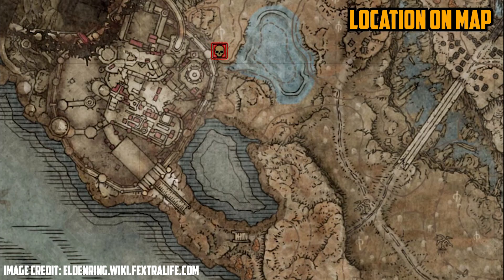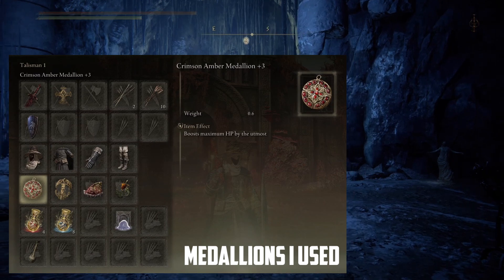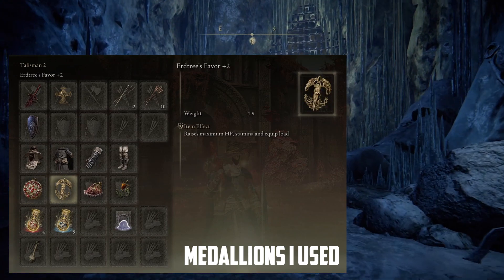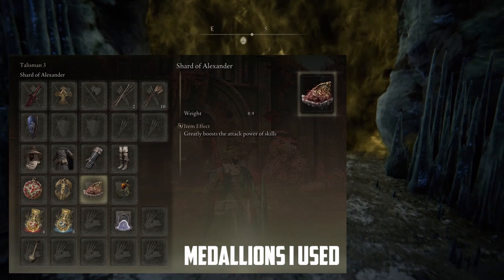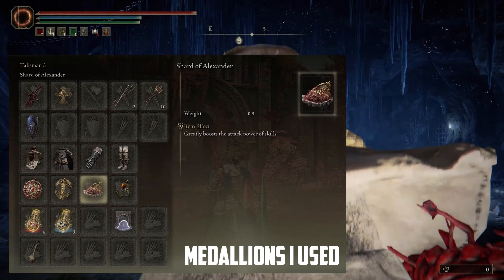Welcome to the Oculus Channel, thanks for watching today. Let's talk about a cheese or easy way to defeat the Demi-Human Swordmaster Onze — if I'm saying that correctly — in the Shadow of the Erdtree DLC for Elden Ring. This boss is one where we're going to go in with a very specific strategy.